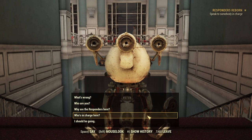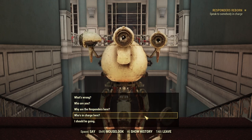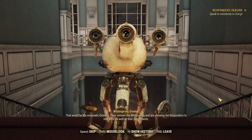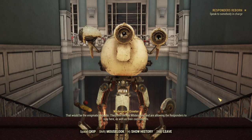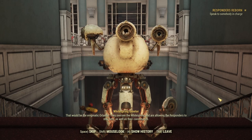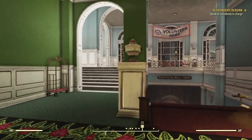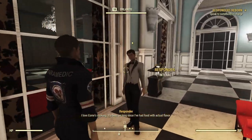Here we have the Greeter bot, who will give us a little bit of information, including pointing us towards the person we need to see — that would be the enigmatic Orlando. They oversee the Whitespring and are allowing the responders to stay here, as well as their constituents. Our happy friend here is pointing us towards Orlando, who is just up the stairs. Let's go and have a chat with them.